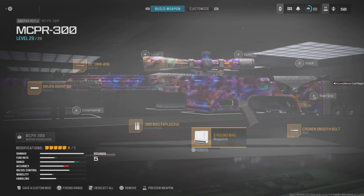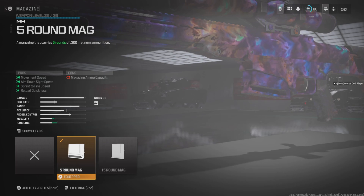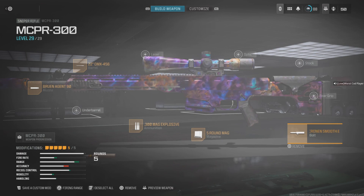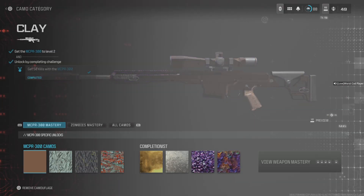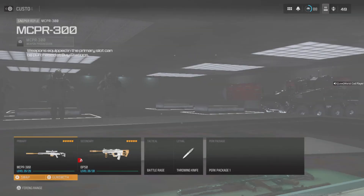For the magazine I use the five-round mag for the extra ADS and movement speed. For the bolt I use the Cronin Smooth Bolt. And if you're a camo grinder like me, I also use an Orion since this is an MW2 specific weapon.